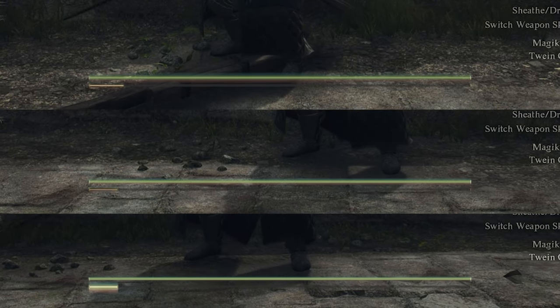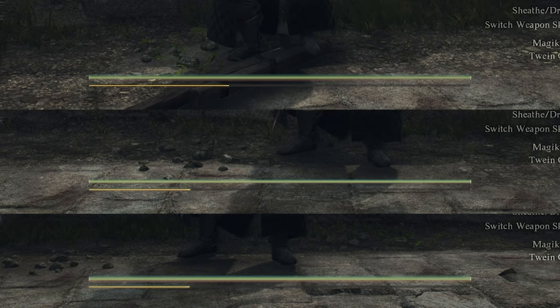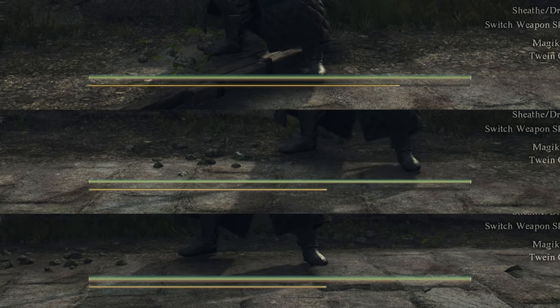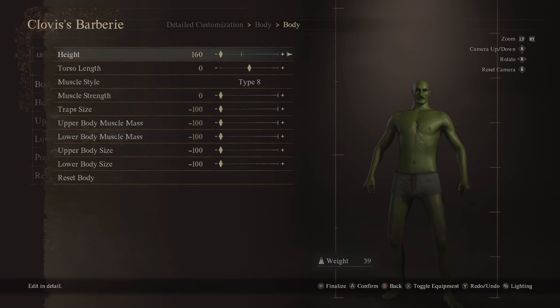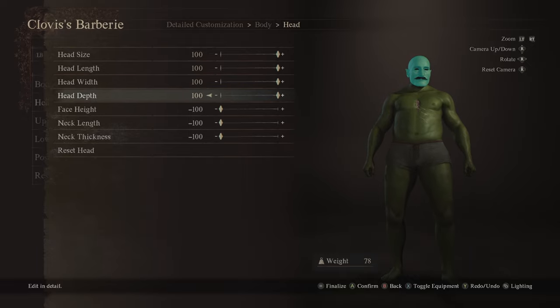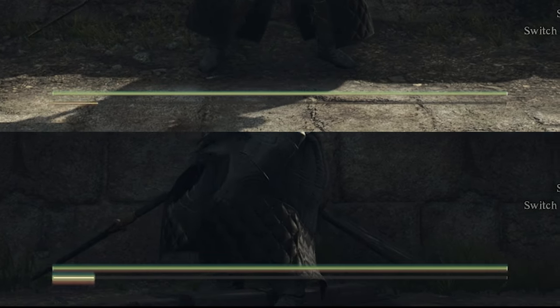Size also affects your natural stamina regeneration - top is shortest height, middle is normal height, and bottom is the tallest. But middle and the tallest have very similar stamina regeneration, which confused me a bit, so I did more testing. I made my character the same height but changed his weight - in the first one I moved all sliders left to make him as light as possible, and in the second as heavy as possible. At the same height, your weight is what affects your stamina regeneration.